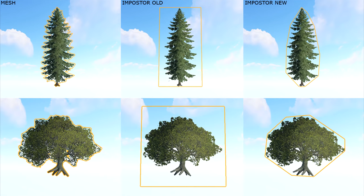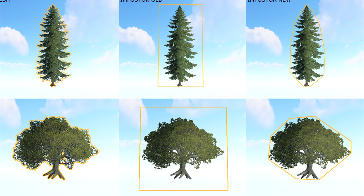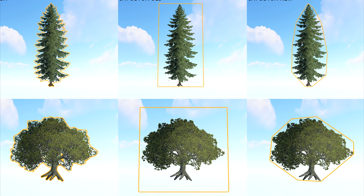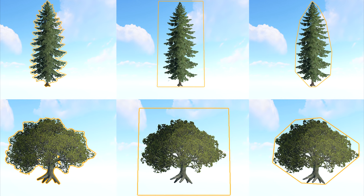Over the last month all of the tree imposters were optimised to reduce the amount of empty space around them, and thanks to these efforts savings of about 30% over the originals could really help those with low and mid range potato cards.